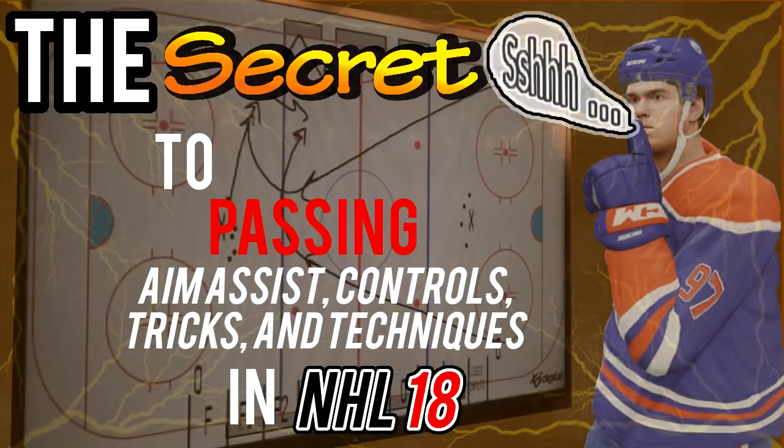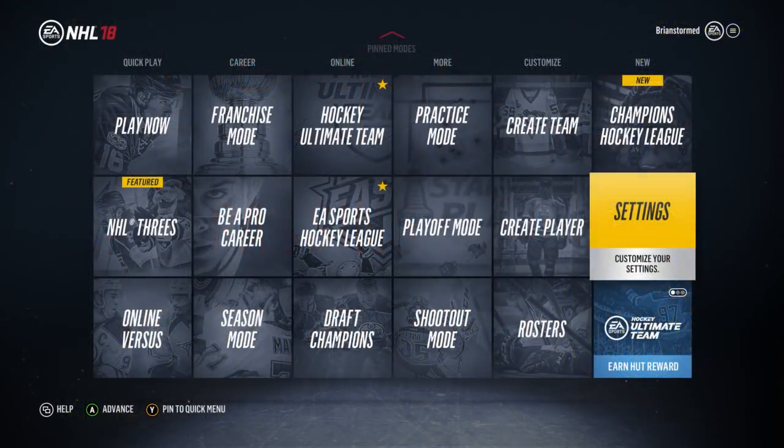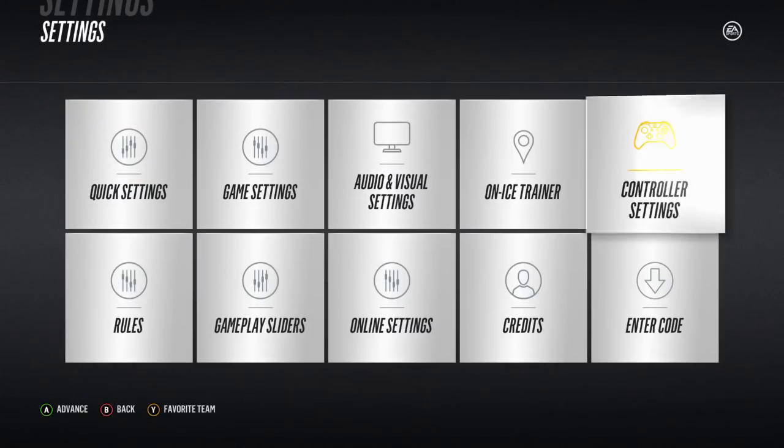Hey guys, it's Brian Storn and this is the secret to passing with aim assist, controls, tricks, and techniques that I'm about to show you guys. If you've never seen this before, then this is the real secret — the aim assist slider found in the controller settings.